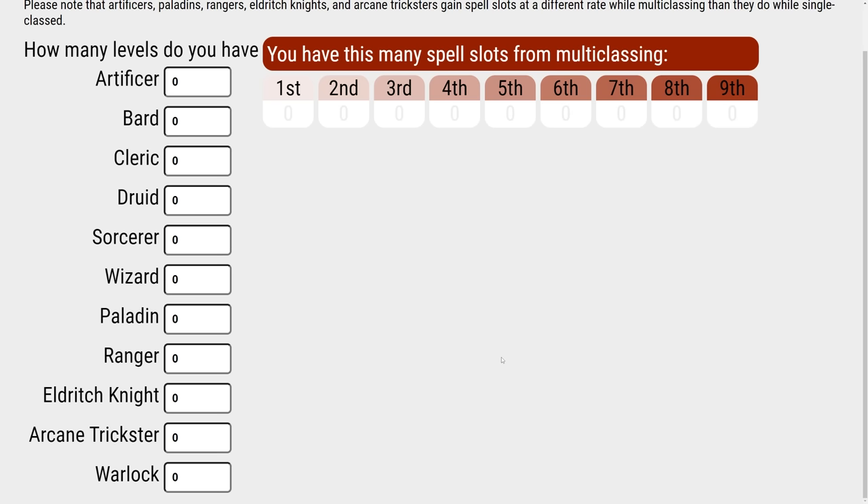Your spell slots when you have a pure character are pretty linear. So if you're level 12 Wizard, you go all the way up to 6th level. But when you multi-class in the game, you have what's called a spellcaster level — basically your cumulative total number of levels across all of your multi-classes. For those multi-classes, you then look at your caster level, which are any multi-class levels that count toward spellcasting. So for example, if you're a level 6 Fighter and a level 6 Wizard, you have no spellcaster levels in your Fighter, which would give you four level 1 slots, three level 2 slots, and three level 3 slots.